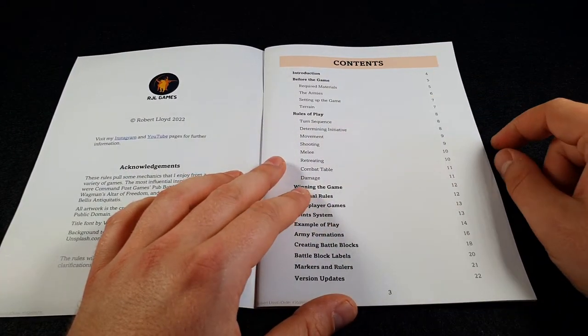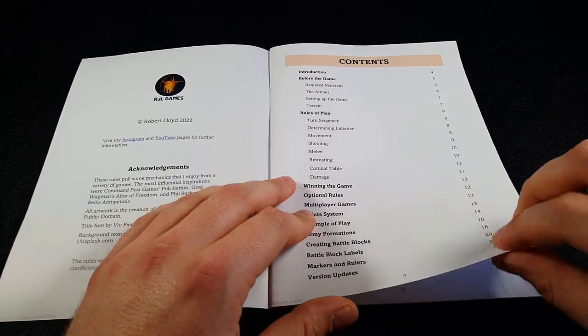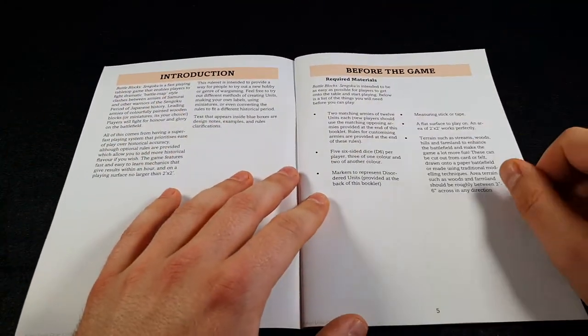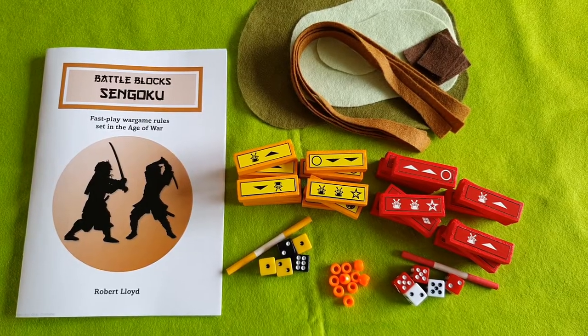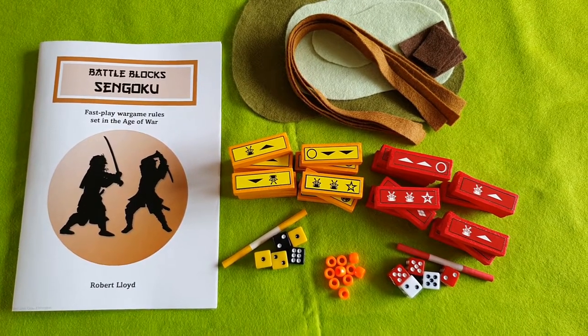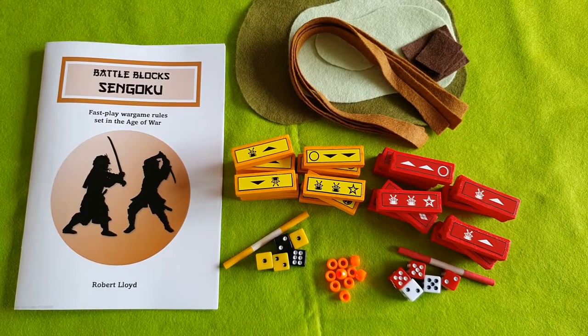The contents page is very simple - the rules only really take up three pages. Some of the equipment that you need: you need a couple of armies, the labels for which are provided in the rules. Some way of measuring distances - a measuring stick or tape - there are measuring rulers provided. Five six-sided dice per player, three of one color and two of another.